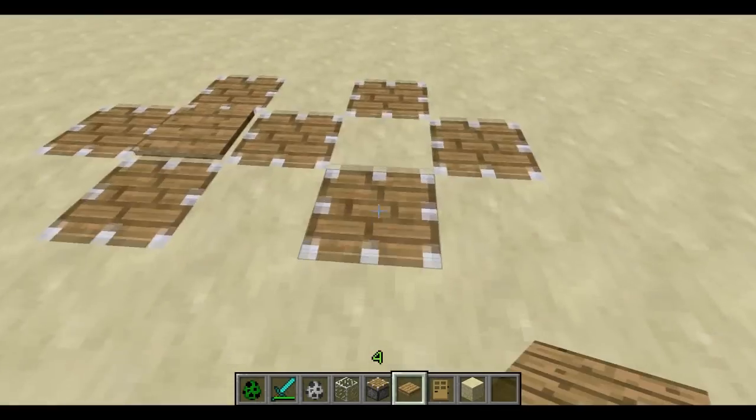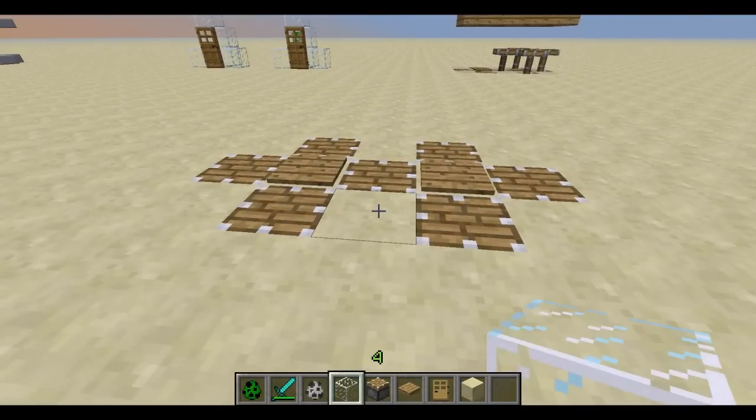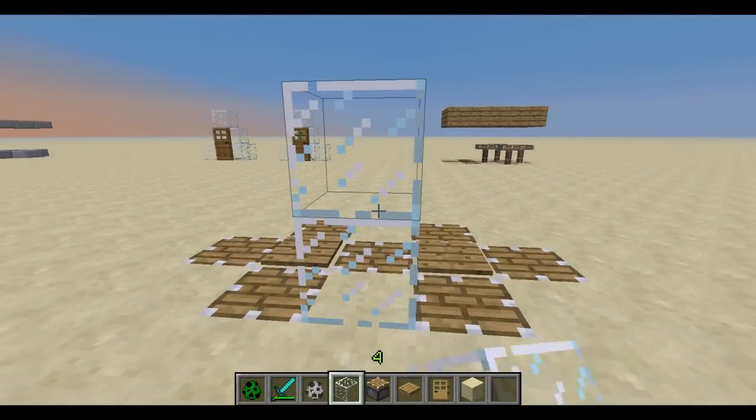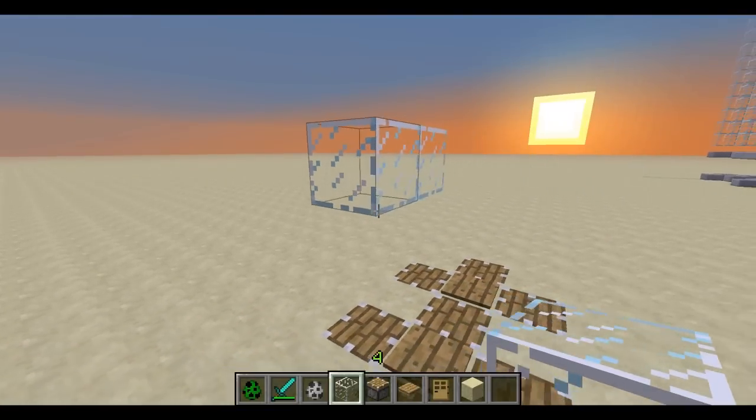If I put a pressure plate right here — now, if I put too high a roof on it, if you make it anything above that height, they will be able to jump out, which you definitely don't want.